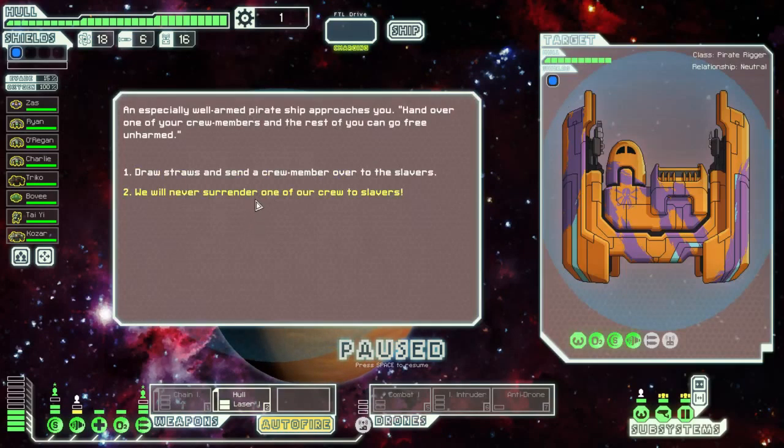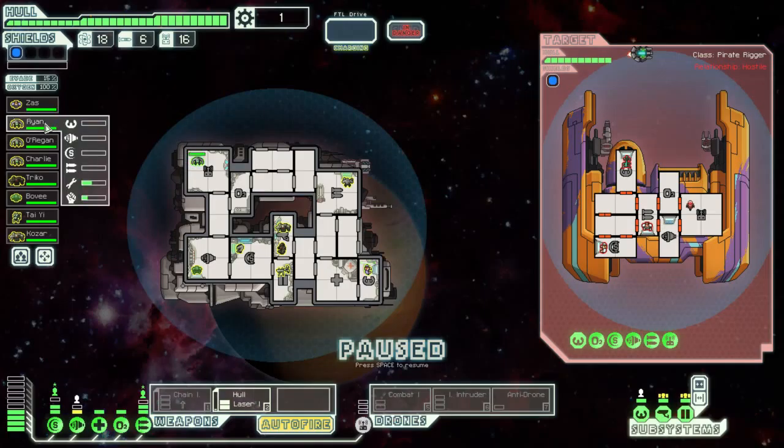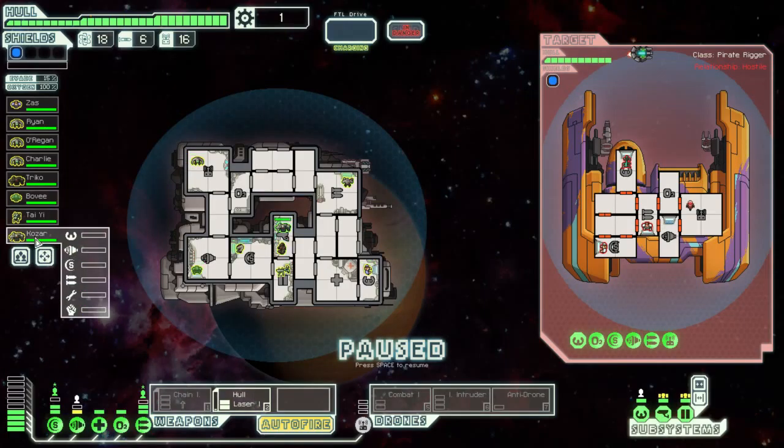More slavers. Alright, so there's a chance to get us more crew. So we've got one, two, three, four, five, six, seven, eight crew. I think you can have nine, so full crew complement. I'd really like if we had some more goodies.